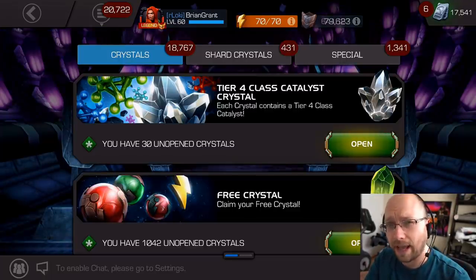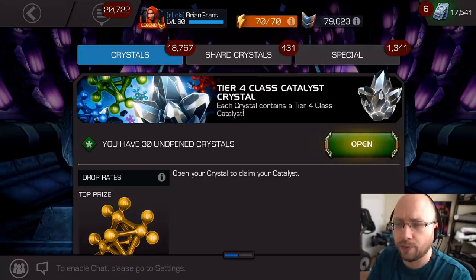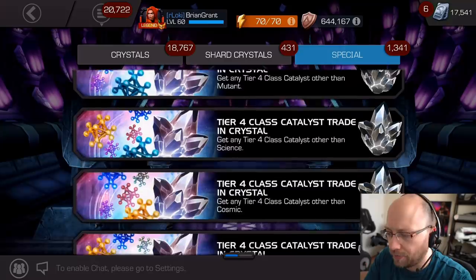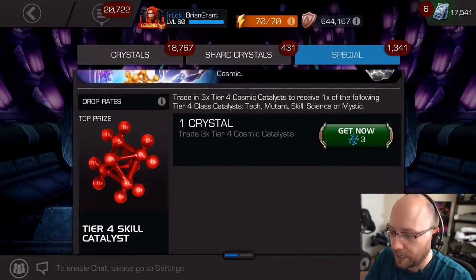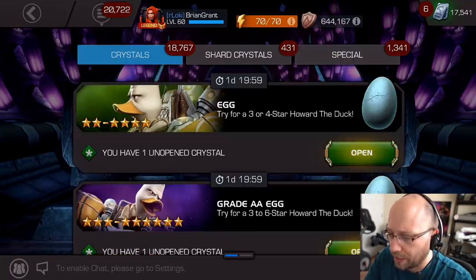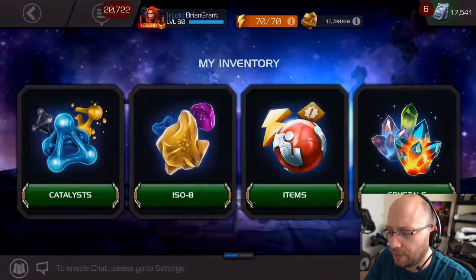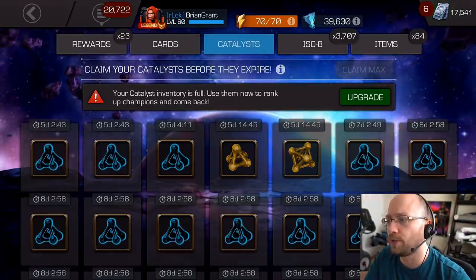A lot of people think it's only important to get lucky out of the crystals or improve your fighting ability. But there are other ways to steer your progression. For a period of time, end-game players were being thrown more tier 4 class catalyst crystals than they knew what to do with — included in bonus offers and people were sick of seeing them. Then Kabam came out with a trade-in system where you could trade excess catalysts for a chance at other ones. Some people who had an abundance of those crystals and traded them in might be hurting on them now. This can happen with any resource. I did say I want to burn at least four more tier 2 alphas in this video, so let's go ahead and take care of that.